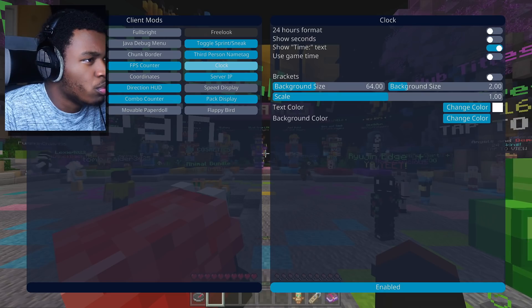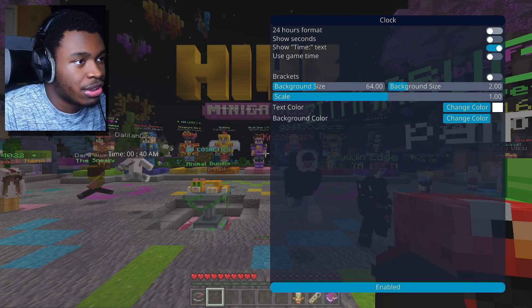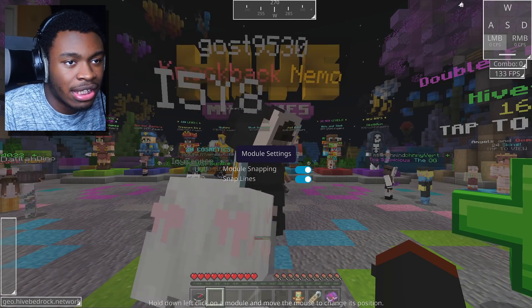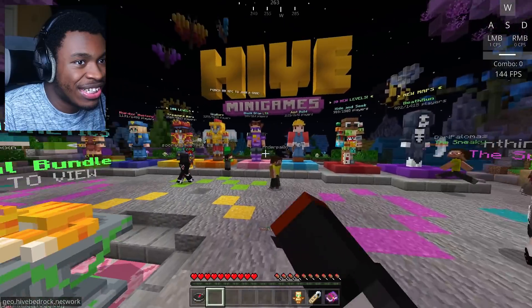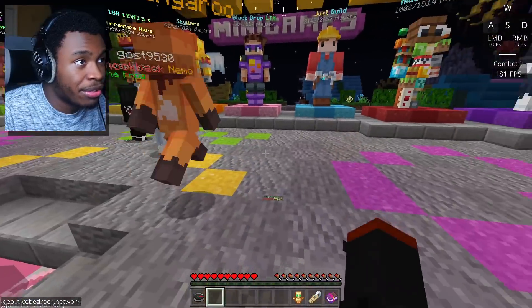There it is — 24-hour format toggle, and seconds as well. Right there. It just looks so good — everything is so clean, and you can make it bigger too. That is so cool, dude. I like that a lot. Pretty cool. You can see the Direction HUD on top.